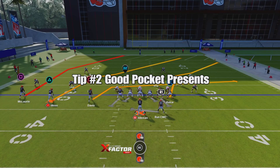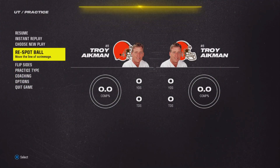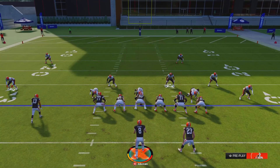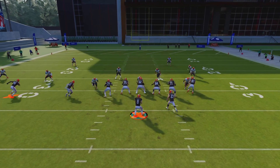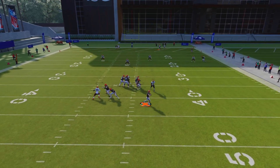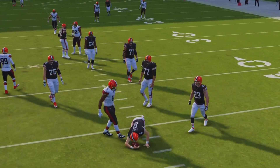Tip number two is good pocket presence. So as I was saying, tip number two is good pocket presence. Basically, when you hike the ball, you don't want to come all the way back here, because then you're going to lose yards, and as you can see, your buttons — the buttons that you should be pressing for your receivers — disappear.